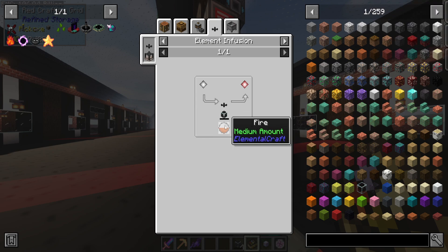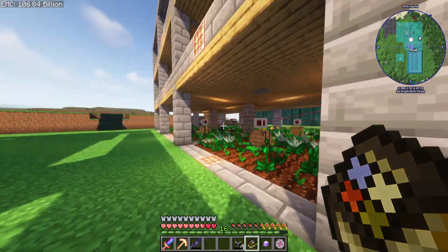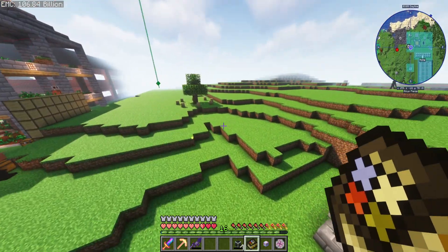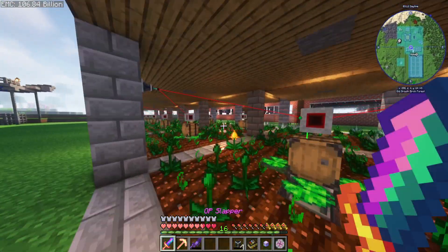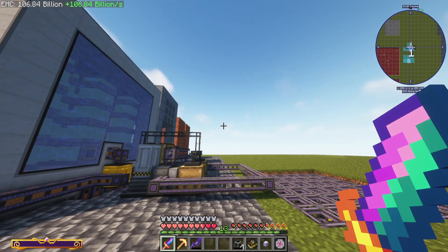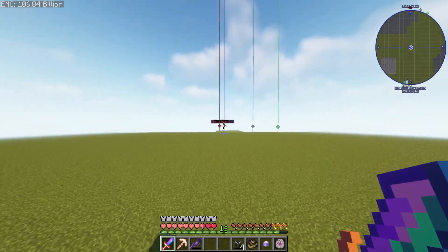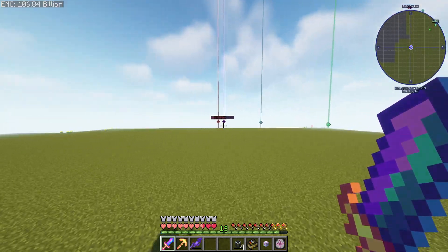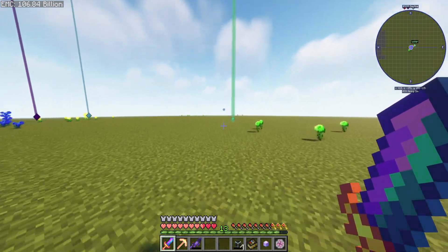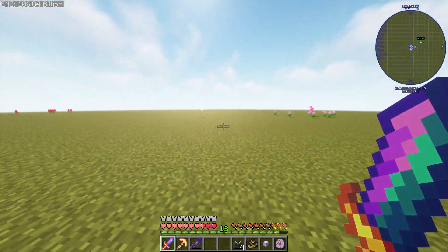For the crystals we need an element infusion. We've got a fire one here - the best place to find these is the mining dimension. I've got some marked: water, fire, and I believe that other one is the earth one. We've got air here, air here, water there - it's another air one. We'll start with this one.